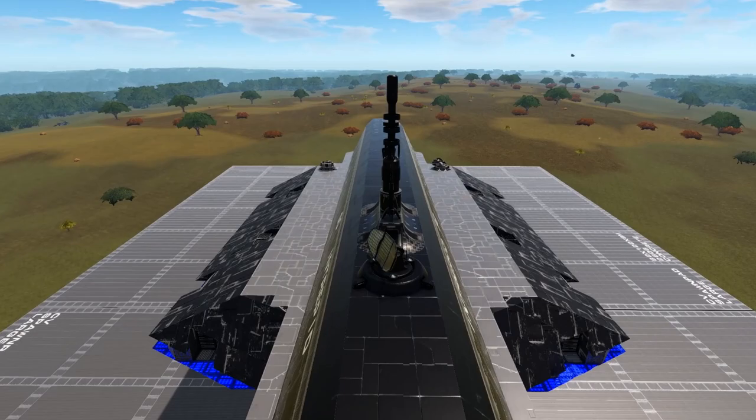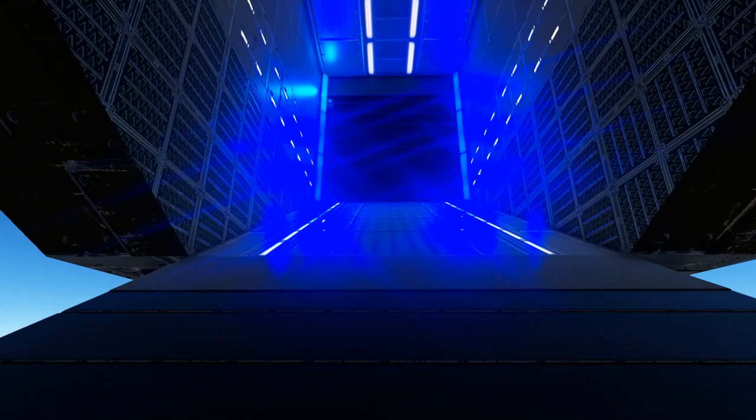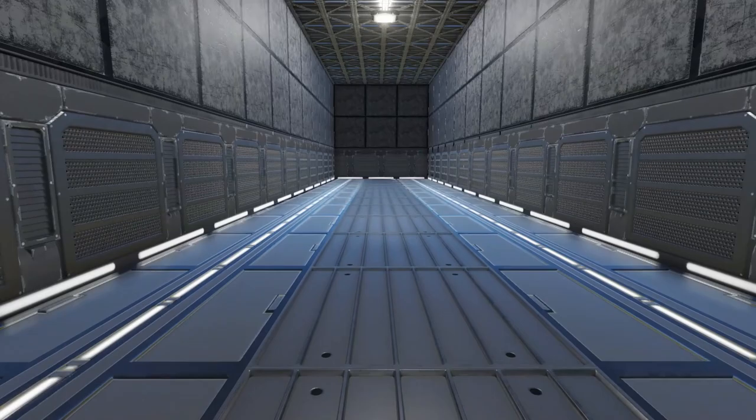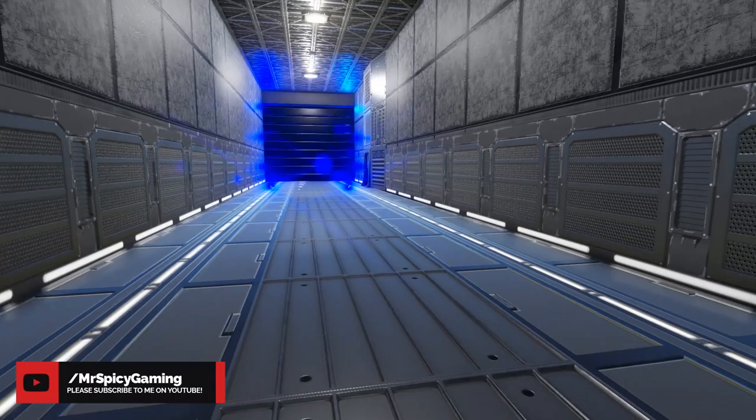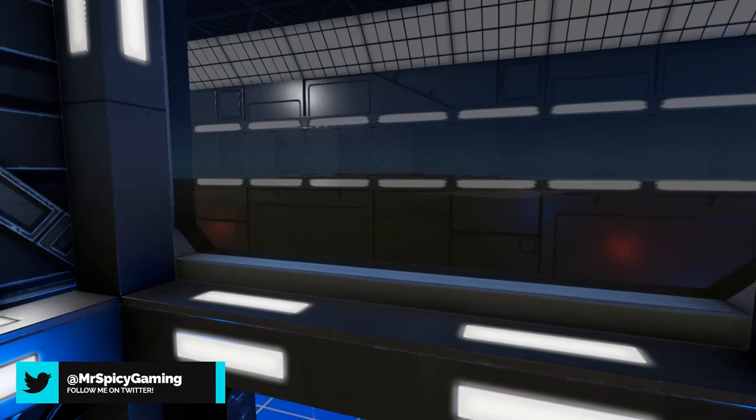Appearance wise, you can tell it definitely has more of a focus on a longer but skinnier type build than some other capital vessel designs. Starting at the front, there is only one way to get inside the ship from ground level and that is to use the ramp here that leads up into the hover vessel bay. This is a skinnier bay so you're not going to get very wide hover vessels in here, which does limit you a bit in what you can use in this space. Right here towards the front, we do have one door that leads into our main elevator that leads you up into the other parts of the ship.